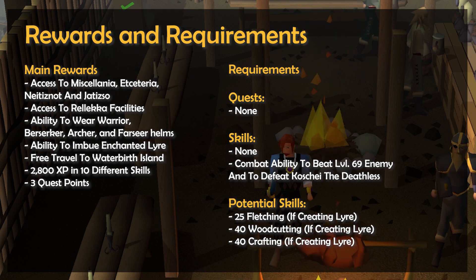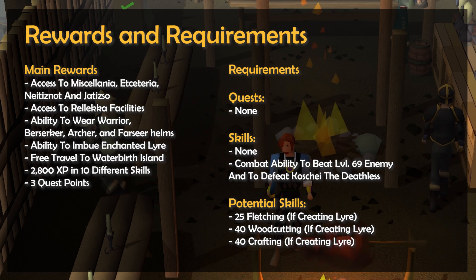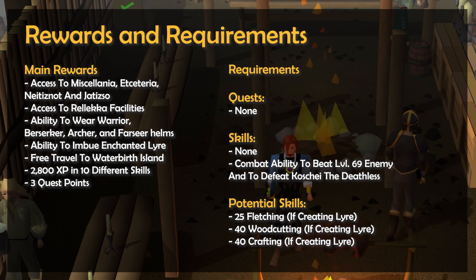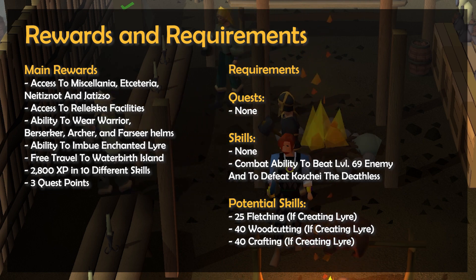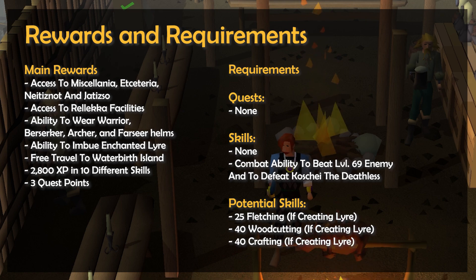There are no quest requirements to take on this quest, and technically there are no skill requirements either. However, as part of this quest you'll need to obtain a lyre, and you can craft this yourself if you have level 25 Fletching, 40 Woodcutting, and 40 Crafting. If you don't have these skill levels, then you can alternatively kill level 48 Lanzig to obtain the lyre, who has a 1 in 17 chance of dropping it. He can be killed with melee, or safe-spotted with ranged or magic. You'll also need combat skills to defeat both a level 69 Skeletal Ghost Warrior, and a rather strong warrior called Kosche the Deathless without armor or weapons. If you're a hardcore Iron Man, I'd have around level 45 to 50 combat just to be on the safe side.